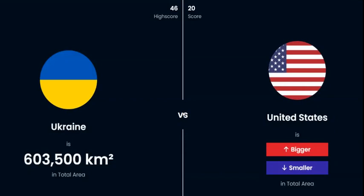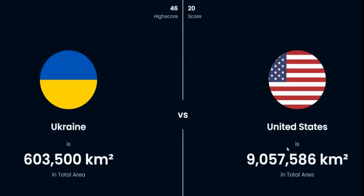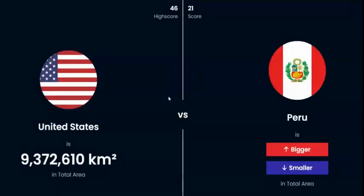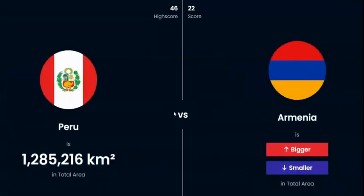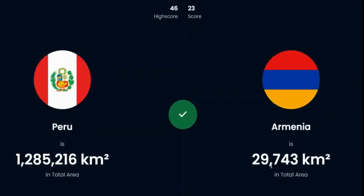That one's hard because of the size difference, but this one should be pretty easy because the United States is so large. Then you've got US and Peru — just because the United States is so large, Peru is also pretty big but definitely smaller. So you've got Peru and Armenia — you've got to think, Armenia is tiny, tiny, tiny in Asia.